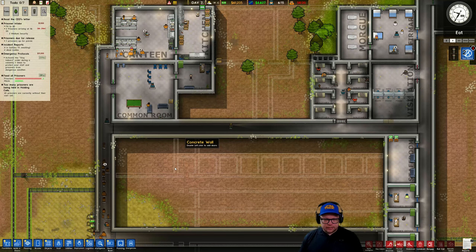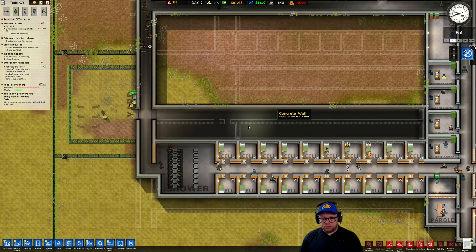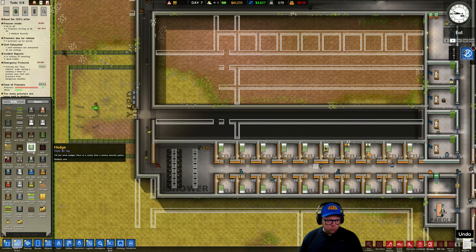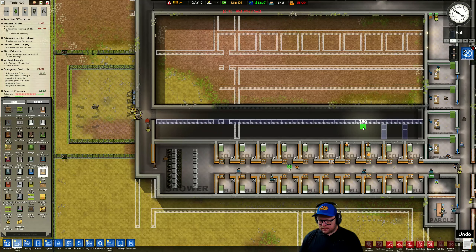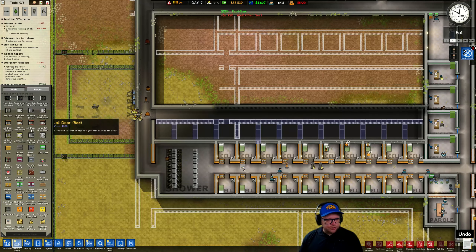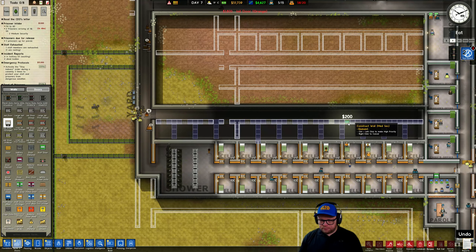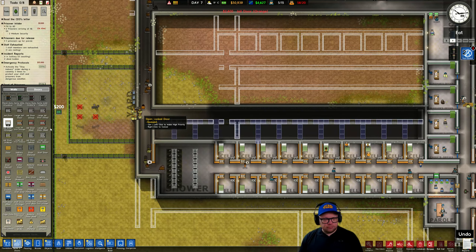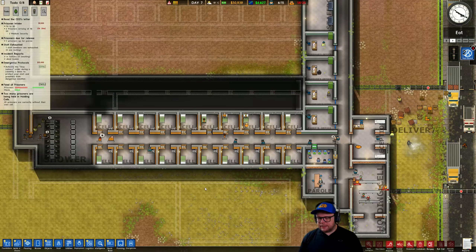This is the expansion of the canteen, this bit. And then we've got some other rooms here that I can't remember what we're doing. Let's do some walls right across here — we're pretty much just copying the footprint of the prison below us. We really need this because we have 58 prisoners and we only have 20 cells. That means the rest of them are in the holding cell. And there seems to be some death happening — god damn it, these people.